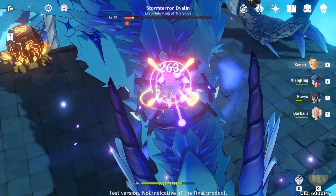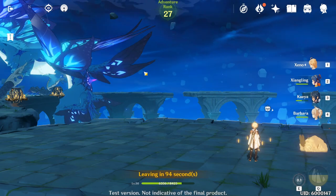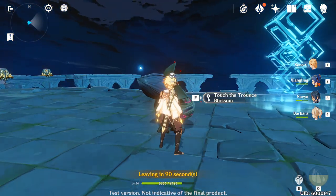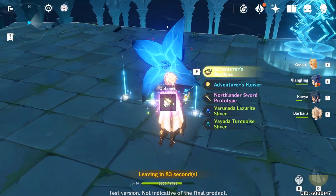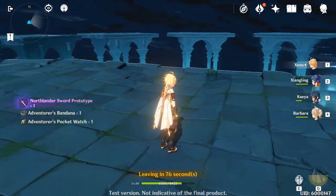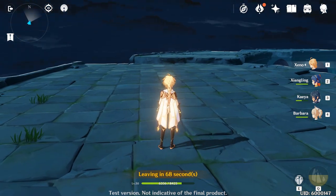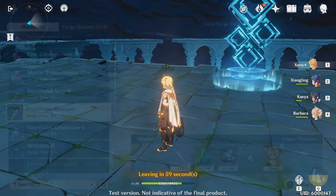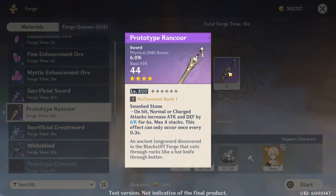Watch out — frost actually heals him, so avoid using cryo on him. Swap and break that armor. We were pretty lucky with the phase this time. Once you manage to defeat him, collect your loot. The most important tips: dodge his big frost beam because it will melt you, swap platforms as needed, and once the armor is down, climb his neck and hit that clog thing on his back for maximum damage.